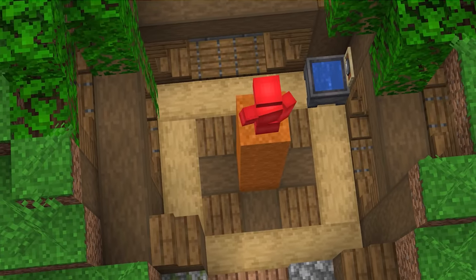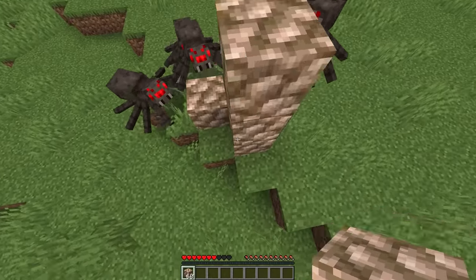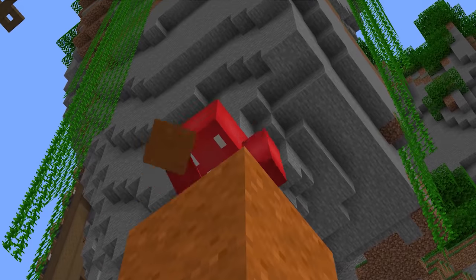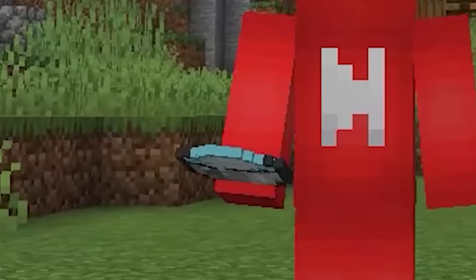Number one: pillaring can be a crucial form of escape in Minecraft — that is, until you've got something like a spider on your tail, and then it's an open invitation. So if you're looking to escape without leaving around a big eyesore, then maybe try the softer approach.